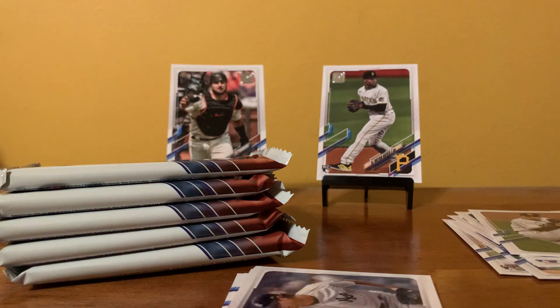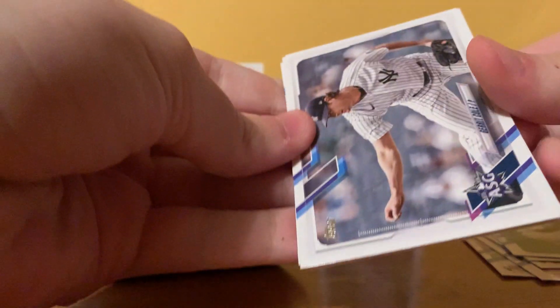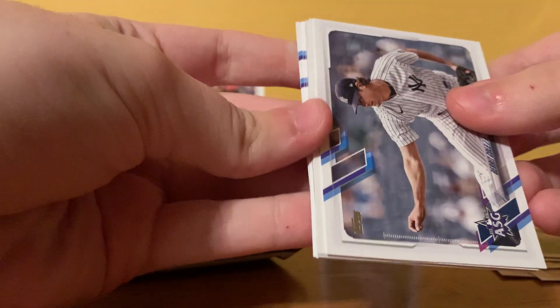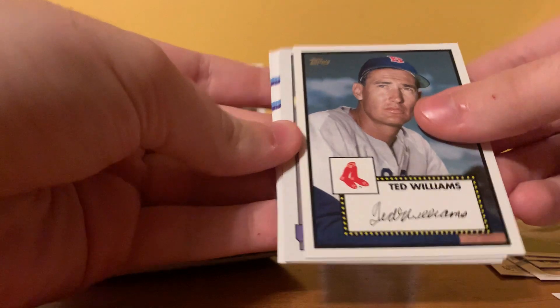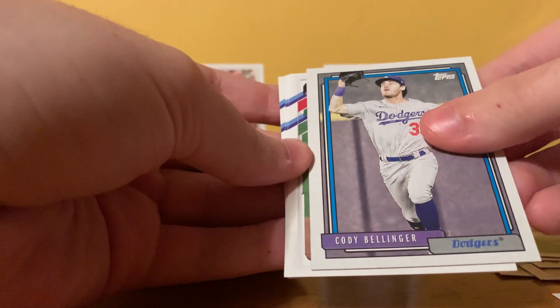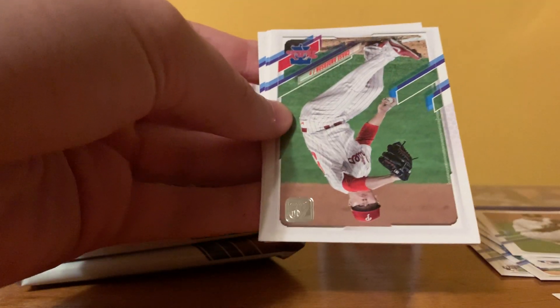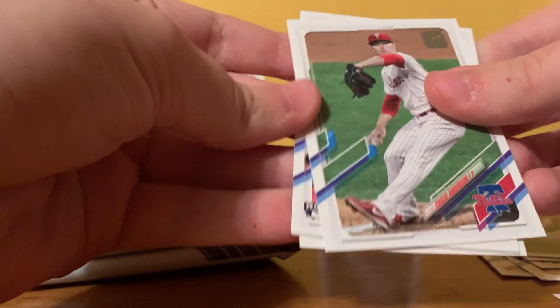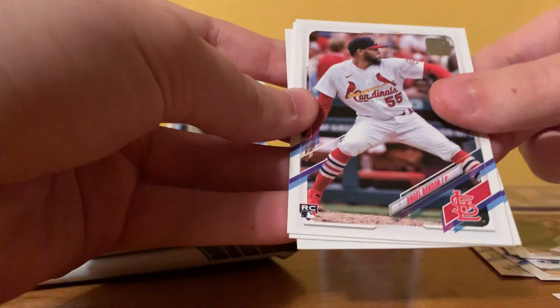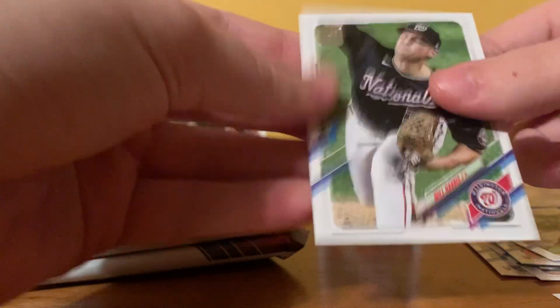Always love to pull numbered cards. We've got Garrett Cole all-star card, Ted Williams in the style of '52 Topps, Cody Bellinger in the style of '92 Topps — I think that's the redux in this series. We got Chase Anderson, Angel Rondon rookie, Seth Brown, and Will Harris.